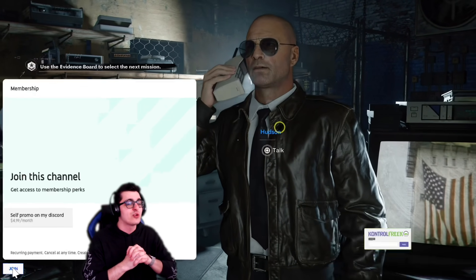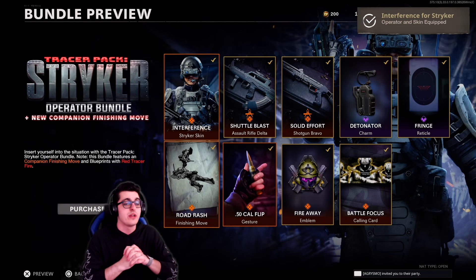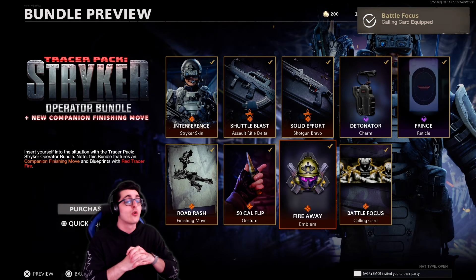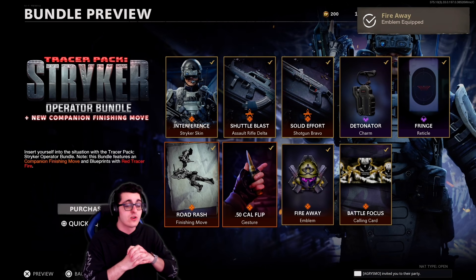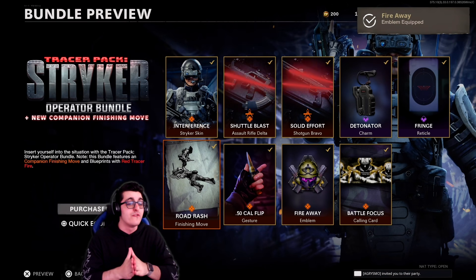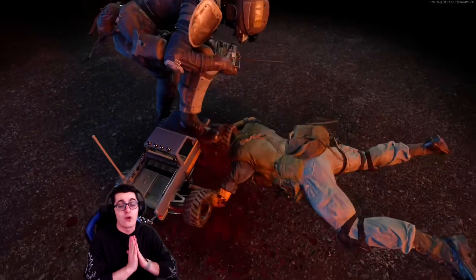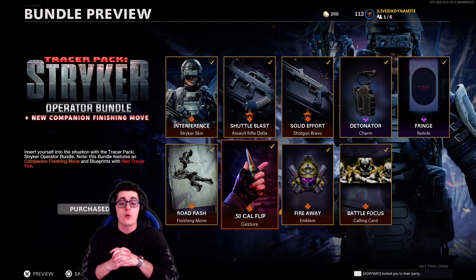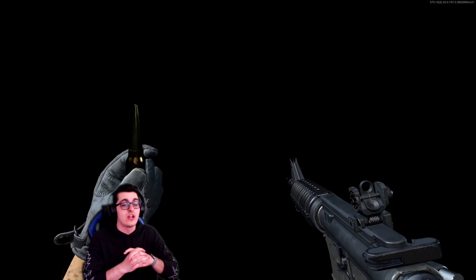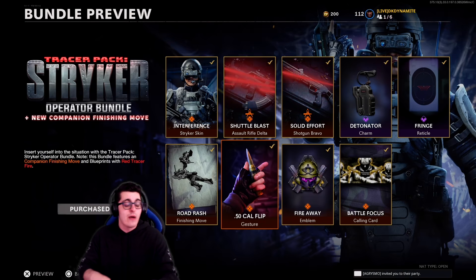They also released the official Striker Tracer Pack bundle earlier this afternoon for 2,000 COD Points. It comes with the Striker NATO skin, red tracer rounds for the QBZ and the Gallo, the Detonator charm, Fringe reticle, the Road Rash finishing move featuring an RCXD which follows you around in the lobby, for multiplayer, Zombies, and Warzone. We also have the 50 Cal Flip gesture, the Fire Away emblem, and the Battle Focus calling card — not bad for 2,000 COD Points.